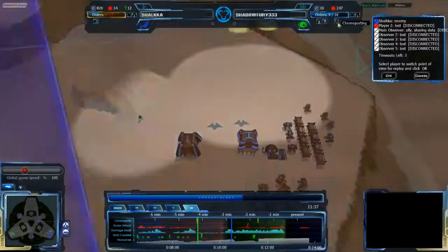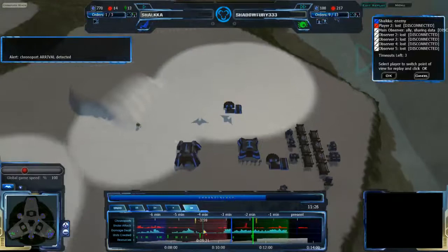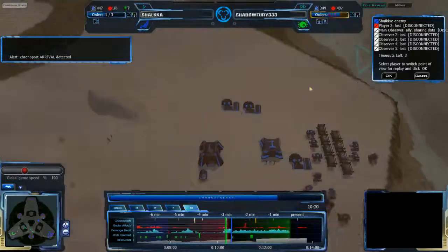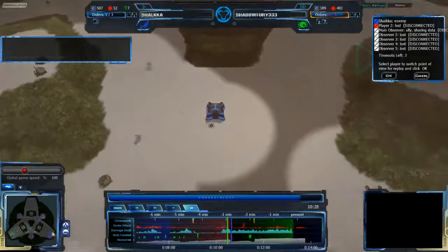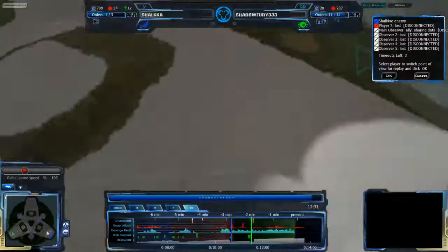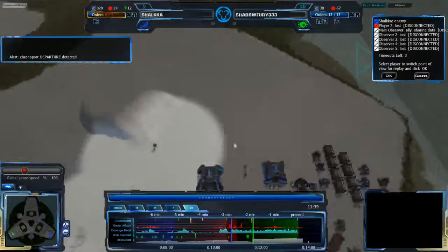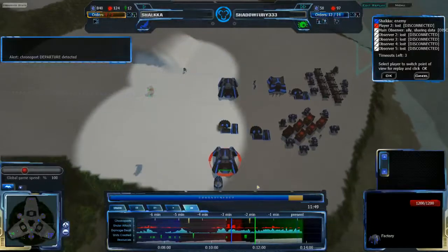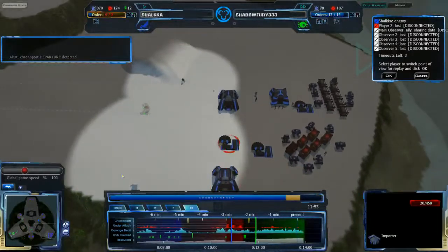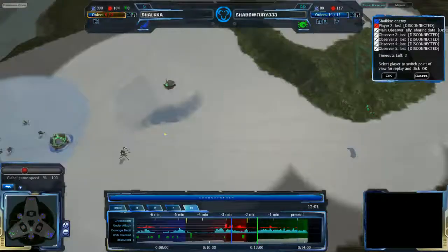Shaddafuri does have chronoporting anyway, and he just used it. So the Seppi Ligos are back in the past — the blue time wave here will carry them forward and help this attack, making it even more powerful. Two Seppi Ligos are not to be trifled with — they are very powerful. Seppi Ligos deal about as much damage to ground as Farapods do, a bit less — about 53 damage per second versus the Farapod's 89 — so not a huge difference. Shaddafuri is going to have a lot on his plate to deal with these Seppi Ligos.